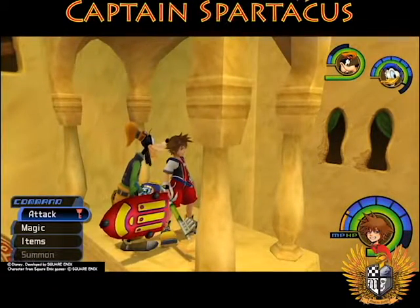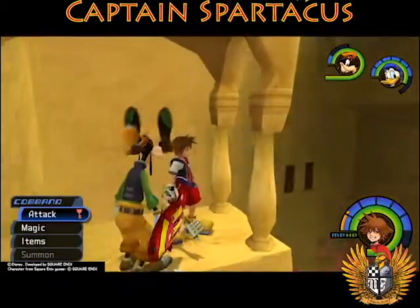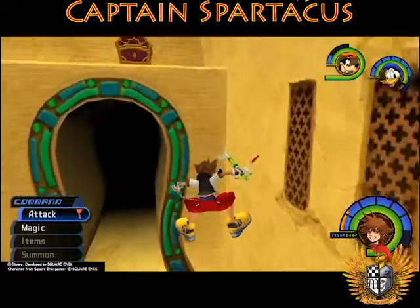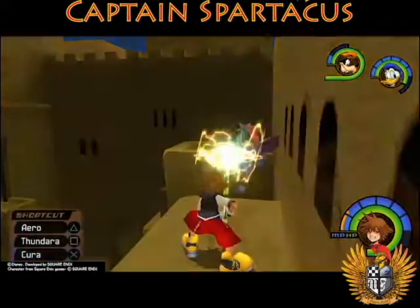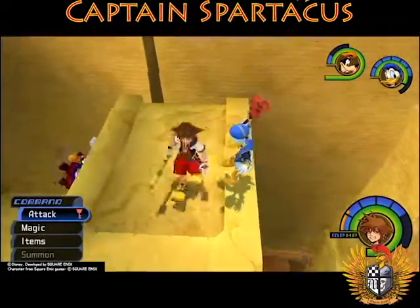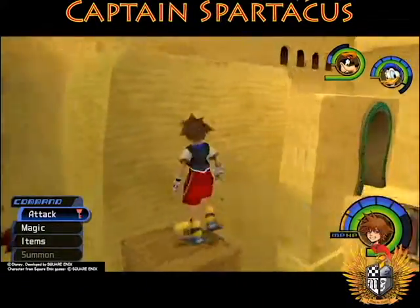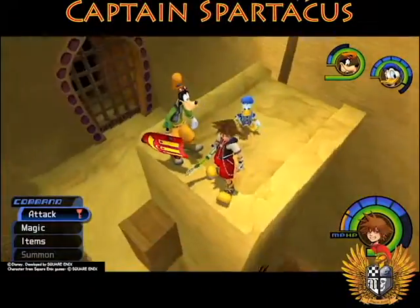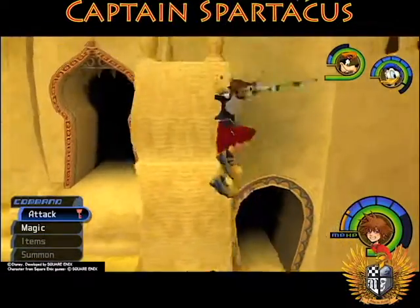We're in Agrabah, another place we haven't been for a while. We can jump up here with High Jump and get more Mithril. There's another pool area — we can absolutely High Jump this. We got Dark Matter! Some enemies show up and we one-shot them — still in pretty good power mode here. We've got some more keyhole areas to find and unlock but I have no idea where those are.